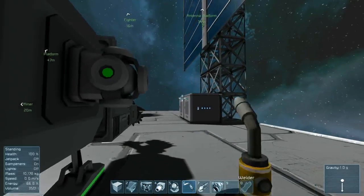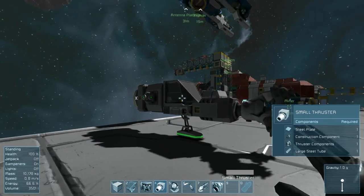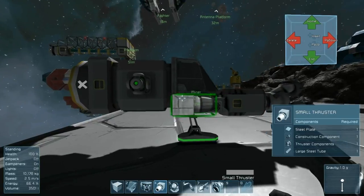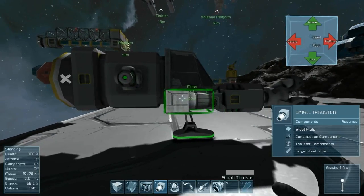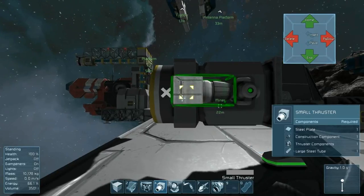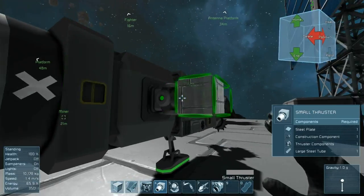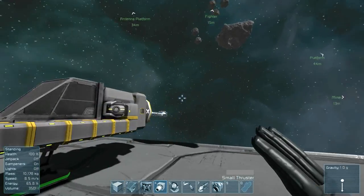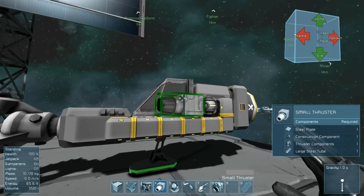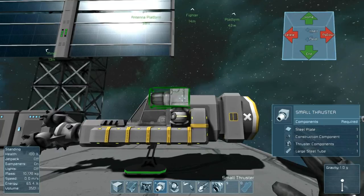Now the thrusters. Ashburner brought up something I should have covered last tutorial: when you place thrusters, you've got to be careful not to place them where they're thrusting at another component. They need five to seven blocks of clear space ahead of their nozzles or else they'll melt whatever they're pointed at. For example, placing a retro thruster here would be very bad — the exhaust from the thruster would burn through the reactor and make the ship lose power.